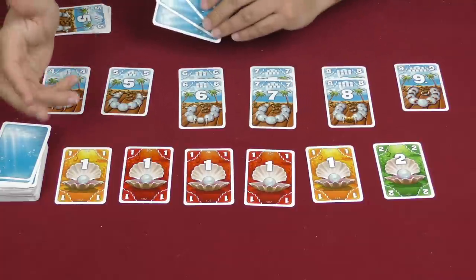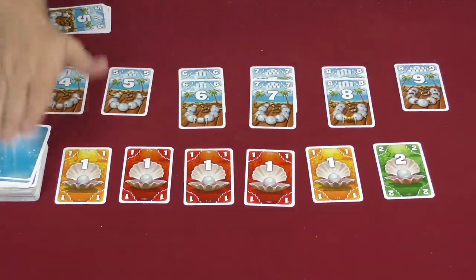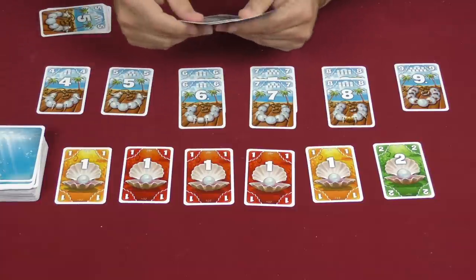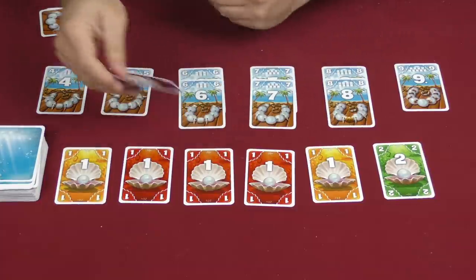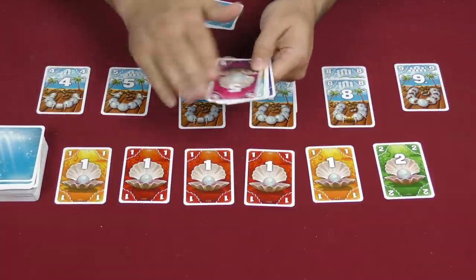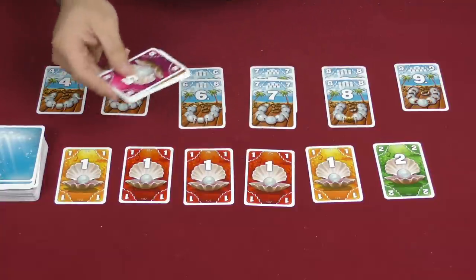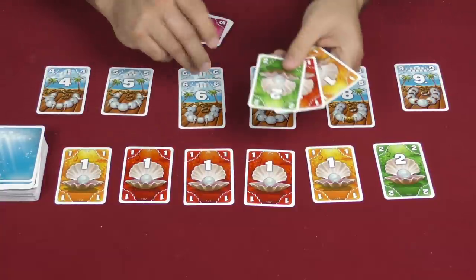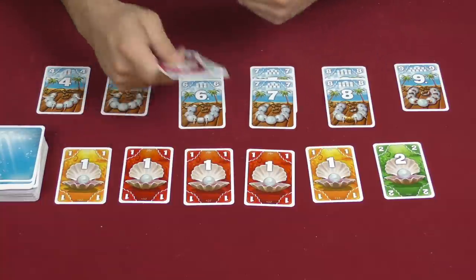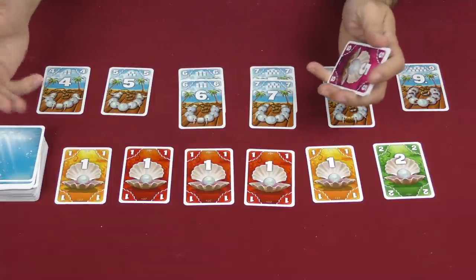This continues going around the table until either all of the necklaces have been taken or the deck has been exhausted. At that point everyone gets one more turn just to play cards. Then you are going to score these points. Every card is worth whatever it says but you subtract from your score pile anything you are still holding. So I would lose four points. Figure out what your score is — whoever has the highest score is going to be the winner.